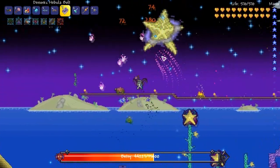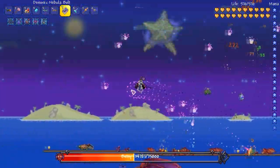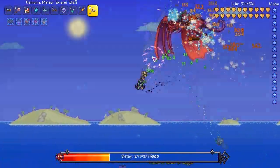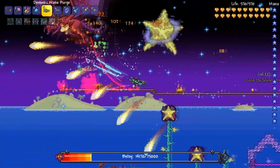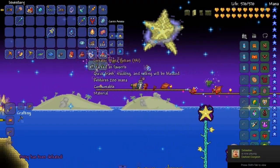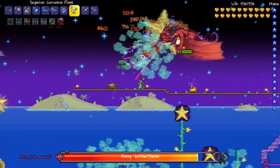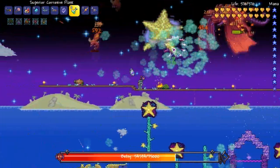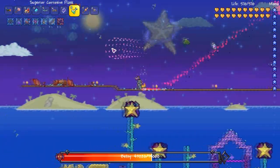Let's do the Nebula Bolt - it kind of just places and then homes in, interesting. I don't think it's the rapid fire type I'd like. The Meteor Swarm Staff - this could be pretty good for bosses that don't move too much, but against Betsy it's kind of hard. So far I'm feeling the Swarmer - definitely a weapon I want to keep. Next is the Corrosive Flask - it's pretty much the Toxic Flask but magic damage. The projectile itself is smaller - I don't see this being too crazy.